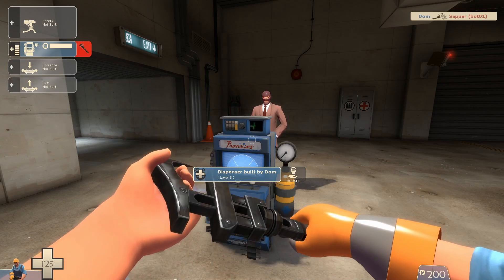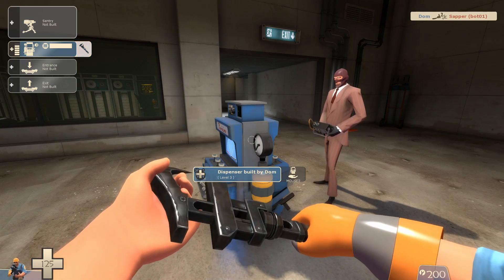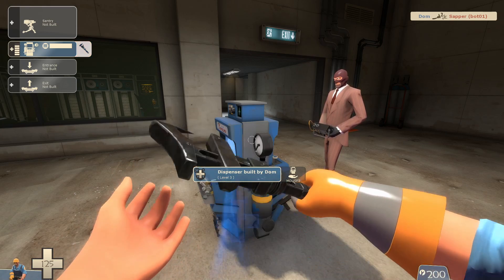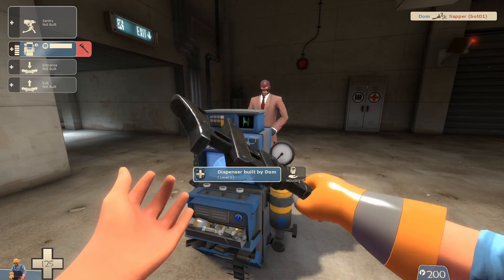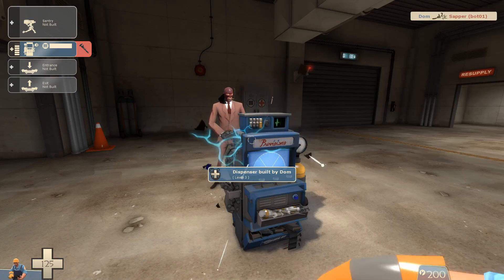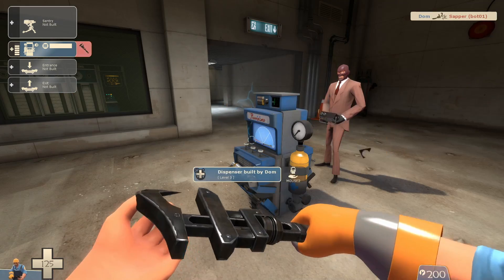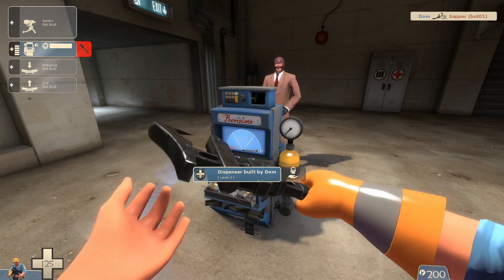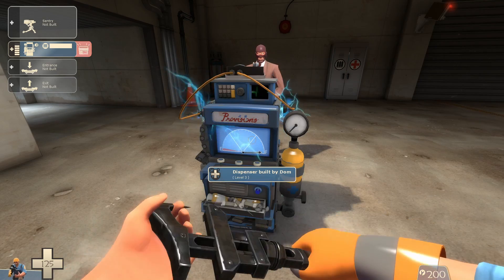Let's set it up again and change the zapper's health to 33. That's strange — it's destroyed after one hit. This should have required two hits since the Jag deals 32 damage to buildings. Let's reset and try with higher health values. 34 health: one hit. 35 health: one hit. 36 health: one hit. 37 health: one hit. 38 health: one hit. 39 health: one hit. 41 health: one hit. 42 health: one hit. How about 44 health? The zapper remains functional. Extraordinary.